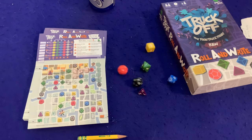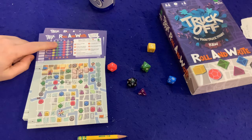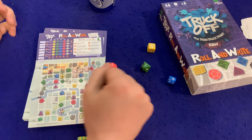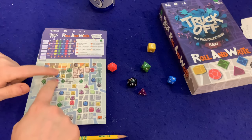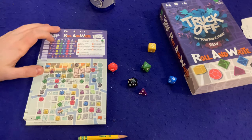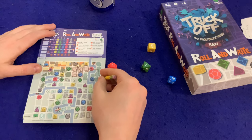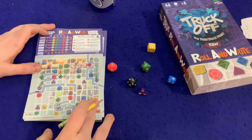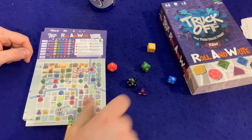Rolling again — got a two, a 19, a three, eight, one, six. We need a green but we've put ourselves in a bad position. If you ever can't land on a restaurant spot, you just mark an X on the next open one. I'm still going to move four spaces — one, two, three, four — that puts me close to a yellow next time. Mark off the green because that's next in the line, and then we'll be right next to a yellow.